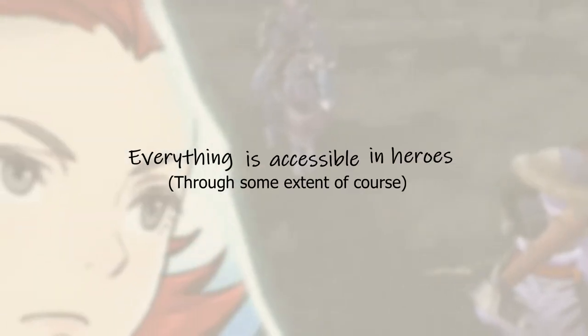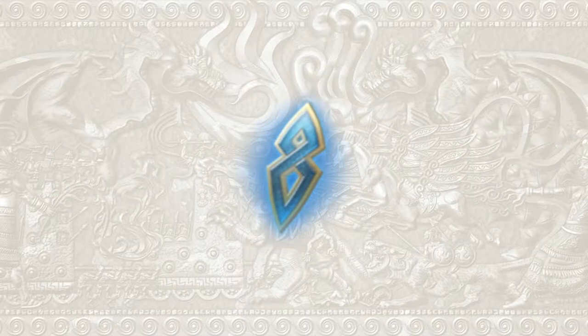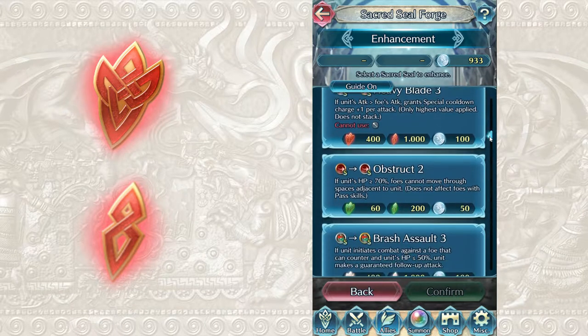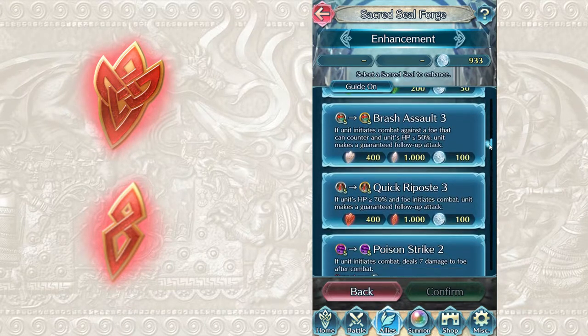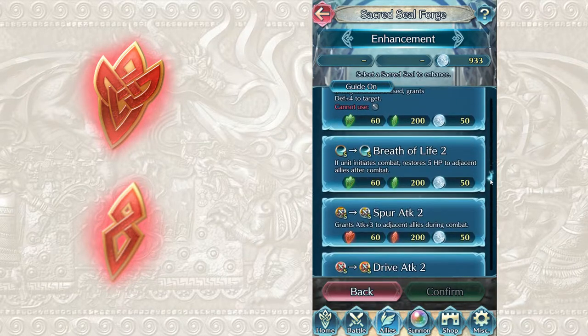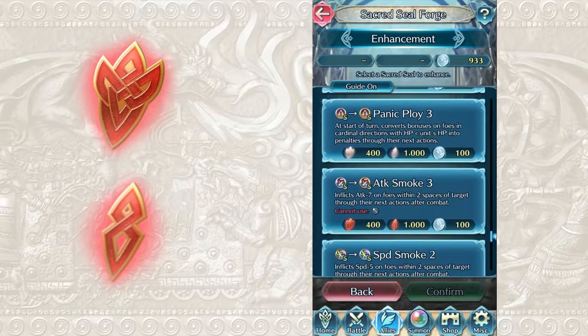Everything is accessible in Heroes to some extent. Orbs, stamina potions, feathers, and recently great badges can be obtained through some form of dailies or events. As I was looking through my inventory, the only thing I found myself stuck having little to nothing of are normal badges, which I soon realized are really important to have a lot of in your inventory. Badges and great badges are important because they're the main thing you need to upgrade your sacred seals, and you need a lot of each. This is going to be a two-part video discussing how to farm these badges as optimally as possible, so you can upgrade those seals or stock up and save for seals coming in the near future. This first part, we're going to talk about what I believe is the most important badge to farm first — normal badges.